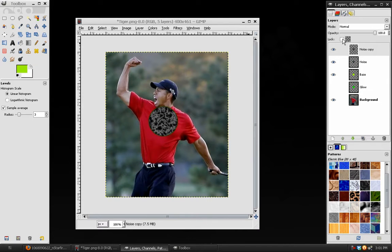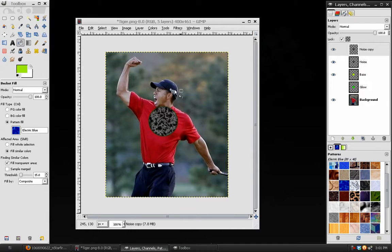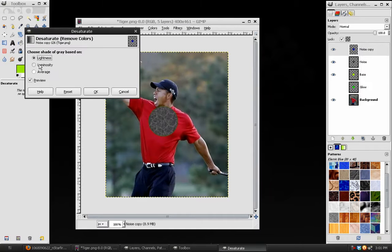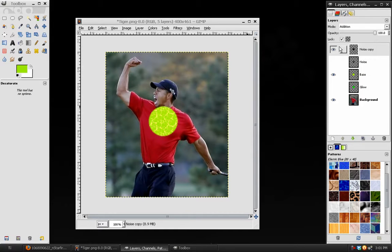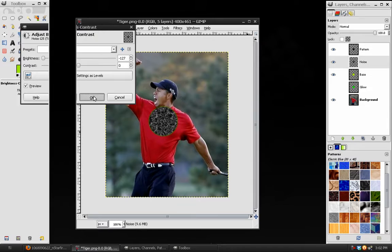Duplicate the layer, lock the Alpha channel, and take the Paint Bucket tool. Choose Pattern Fill and fill it with Electric Blue. Make sure you check the Fill Whole Selection option. Then go to Color > Desaturate, choose Luminosity, and hit OK. Turn off the Noise layer for the moment and set the Blend Mode of this layer to Add — it gives a kind of lightning effect. When you bring the other Noise layer back in, set the Blend Mode of the Pattern layer to Screen. You can see the effect fills in a lot more. You may want to make the Noise layer even darker.